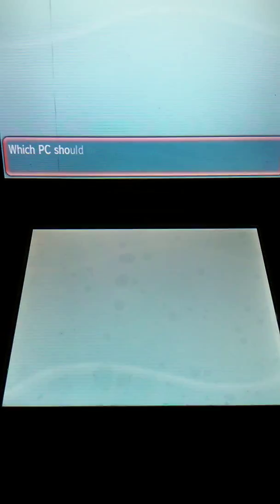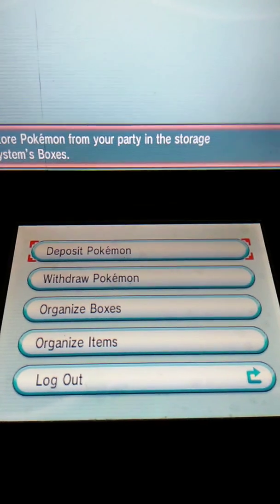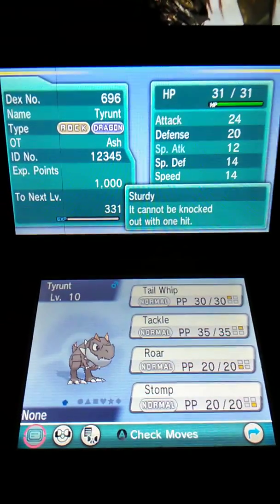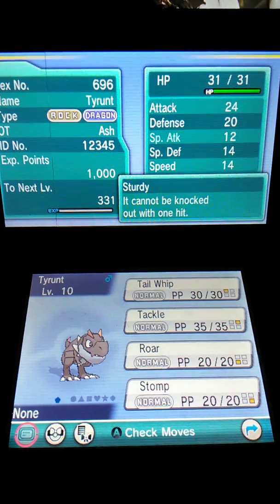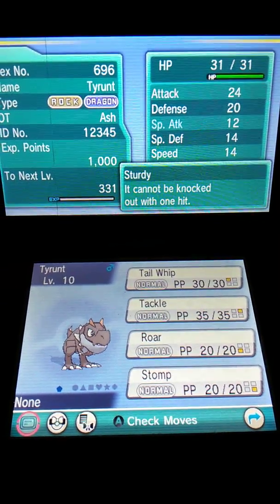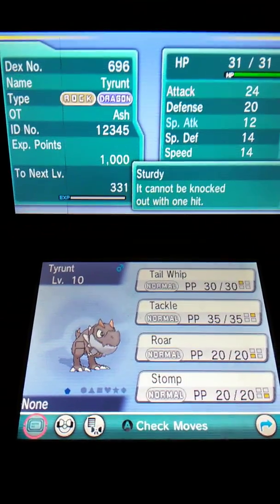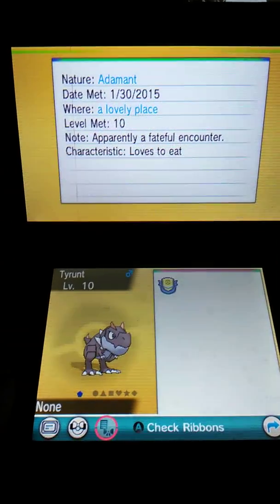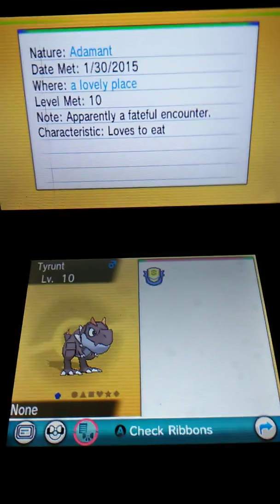If you did everything right, the Pokémon should be there. If not, if it's a bad egg, just turn your game off and retry. There it is — Tyrantrum: Tail Whip, Tackle, Roar, Stomp, Level 10, Sturdy ability, Adamant nature, hatched in a lovely place, Level 10. There's the event Pokémon!